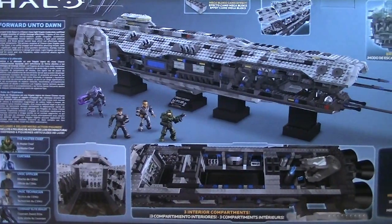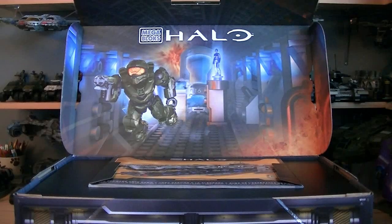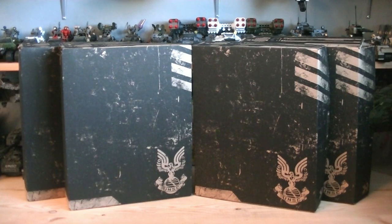Here's a nice look at the back of the packaging. Opening the box reveals this awesome illustration of Master Chief and Cortana, the instructions book, along with 4 UNSC themed boxes which contain the actual parts.